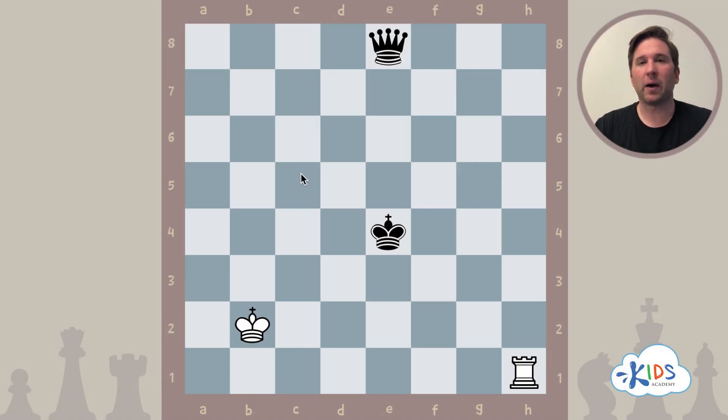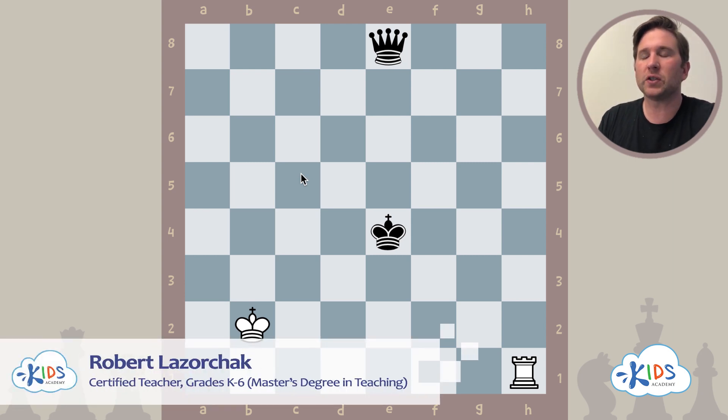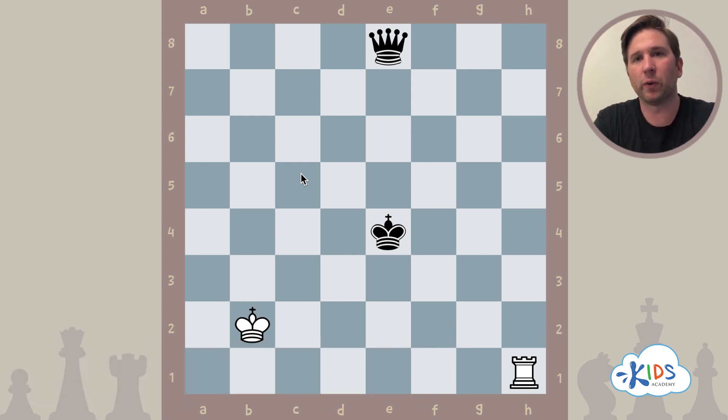In this video we'll be talking about a skewer. One way to think about a skewer is that it's sort of like a pin in reverse. When you pin a piece, you attack a piece and there's a more valuable piece behind it. With a skewer, we flip that around — we attack the more valuable piece, that piece has to run away, and then we can capture the less valuable piece behind it.